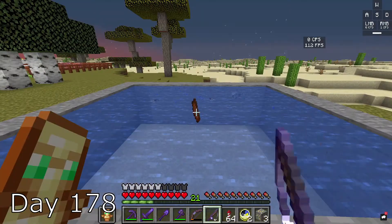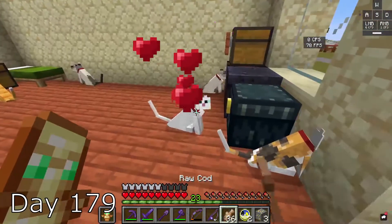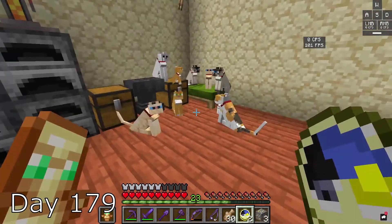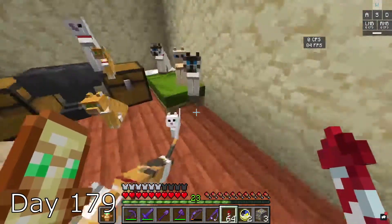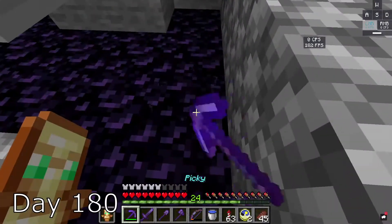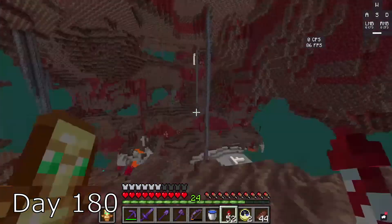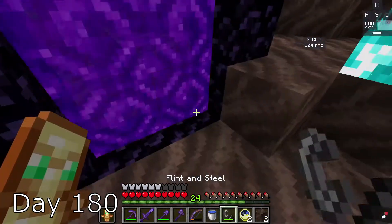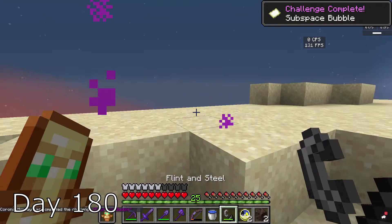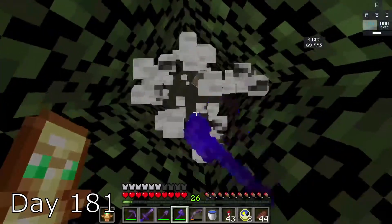On day 179, I breed all of my cats and my cat army is getting a little too big. I go to bed with a cat's butt right in my face. Day 180, I go to get some obsidian and go to the nether, traveling really far away. There I place another portal, and this gave me another achievement. I go back home and sleep with a cat in my face again.